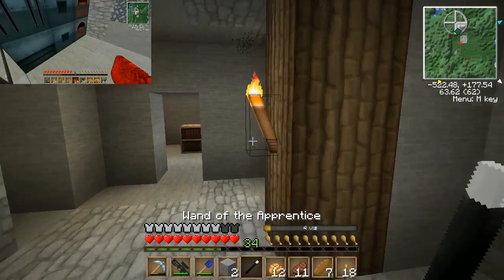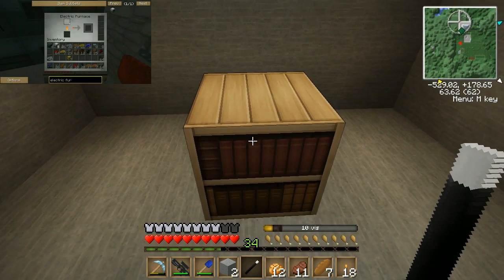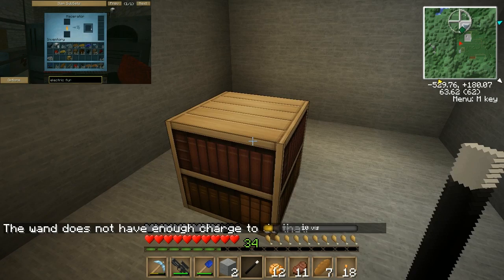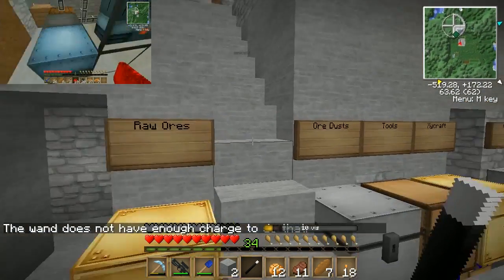You can use any shard you want. But the first thing you want to do after doing that is walk up to this bookshelf that you made and placed, and right-click with the wand. The wand does not have enough charge.